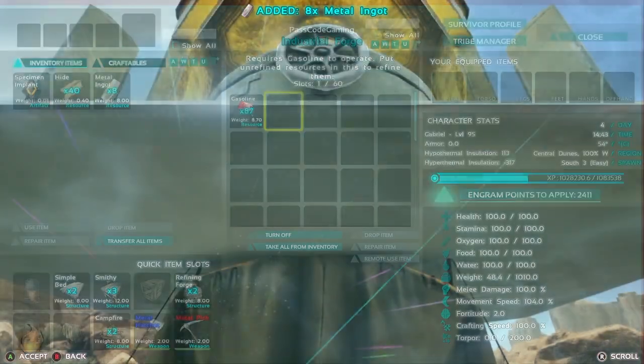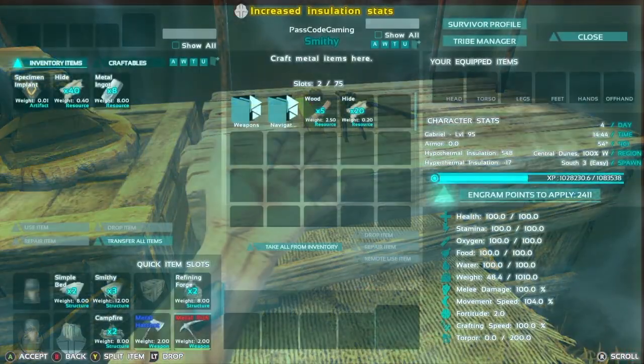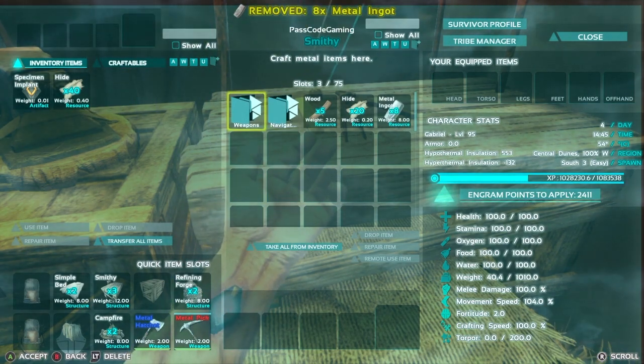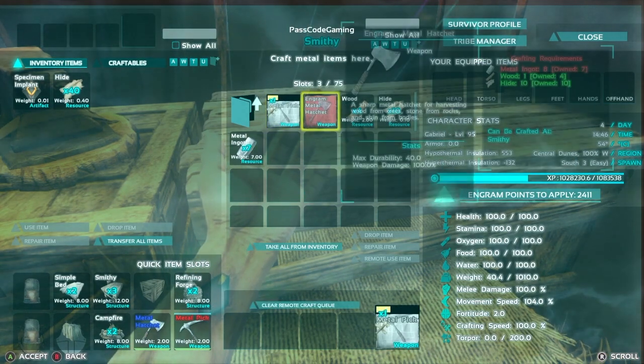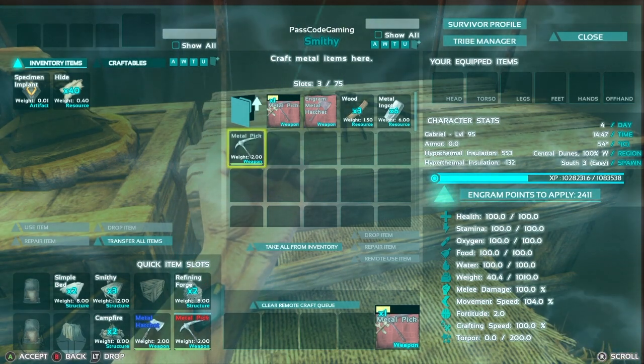Now the metal is done. I am going to take my metal out, go into the tent and place my metal in the smithy and let's make a metal pick. Now I made my pick, now I am going to take everything out of this smithy.